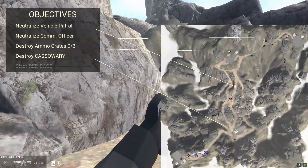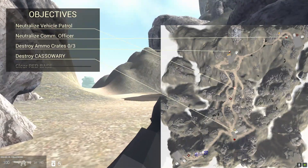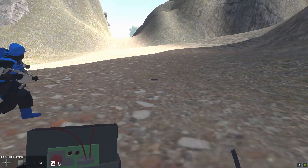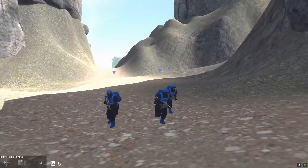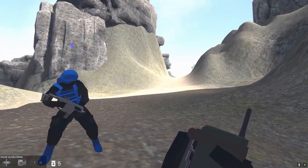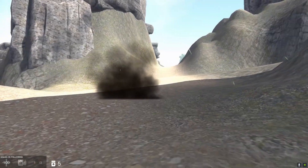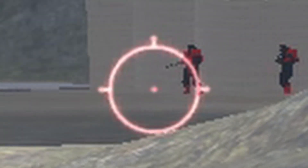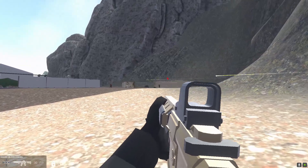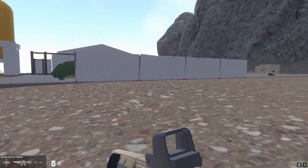Our next objective is to destroy what I think is a plane — a cast array. While we're heading there, let's test out this C4. Guys, stay clear of that. So we can throw it, press the detonate button — that is very cool! We've got some guys here. This version of the vanilla gun is not very good at range — it's worse at range but has a faster fire rate.